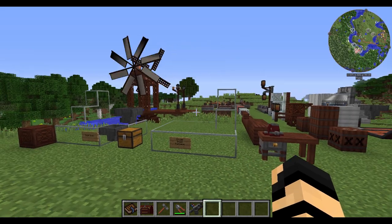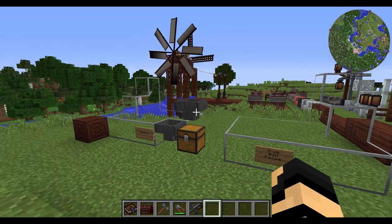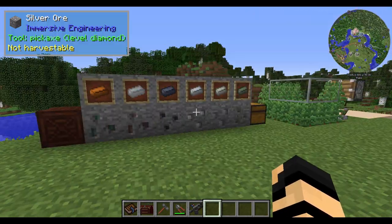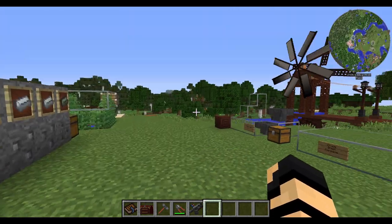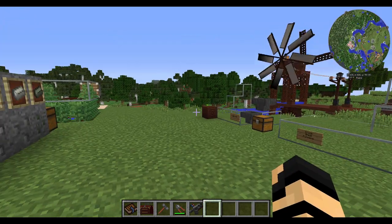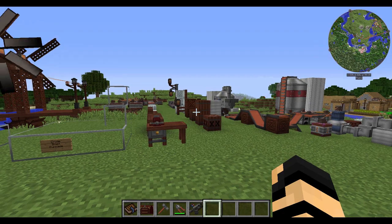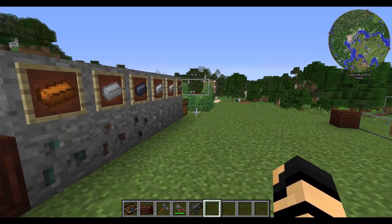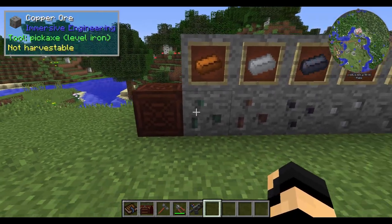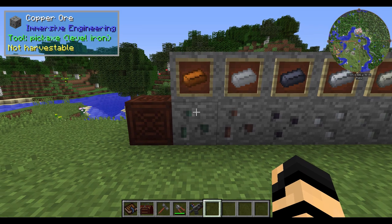One area is kind of like before you get into the Nether, another is pretty much before or after you have Creosote. There are some small changes between 1.10 and other versions of Immersive Engineering. It's also a little bit glitchy right now because they're still upgrading it to the newer version, so keep in mind that not everything is going to work the same exact way. You'll want to keep watch on things that you do, just in case. But anyway, let's get into this.